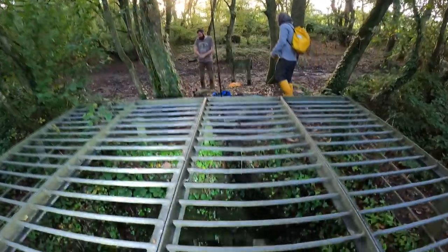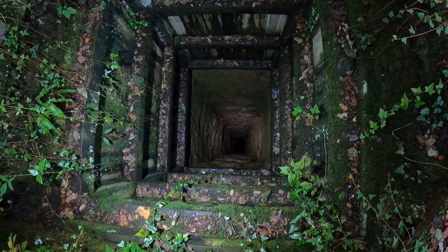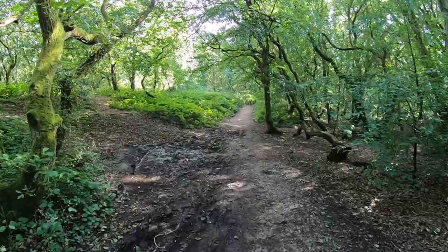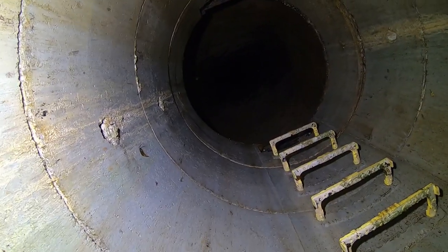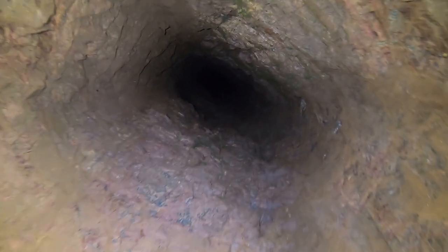Tin was brought to the surface here in the form of cassiterite, and this area once contained many buildings and engines for pumping water, hauling materials and processing the ore, many of which are now long gone. Mining was finally abandoned here in the 1920s and the site was landscaped, made safe, and then left to grow over with vegetation which now hides many of the mine features.